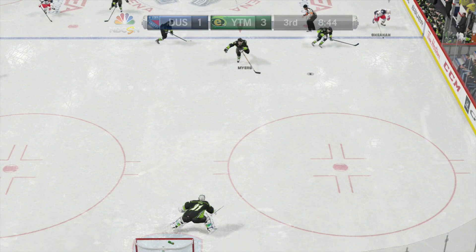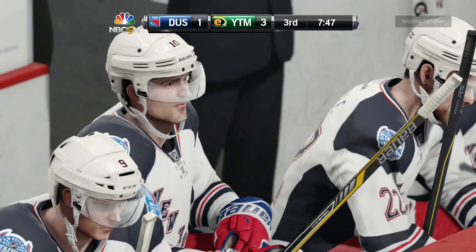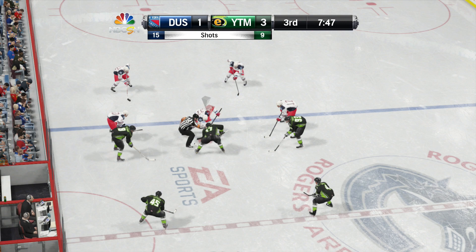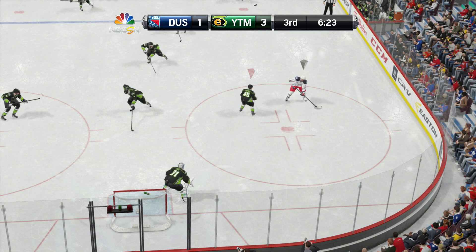If you're going to use this line on the cycle, I highly suggest you try to set up Vorachek or Ovechkin for the one-timers. Vorachek especially, because his one-timer is just — I have not missed a net with it yet. He has found corners that I just didn't even think would have gone in, and it happens fairly consistently. Ovechkin on the one-timer is still pretty good. Lucic isn't as great as the other two, but he is the best passer, so it kind of compensates there. For a plain shot, Ovechkin's definitely your best bet.